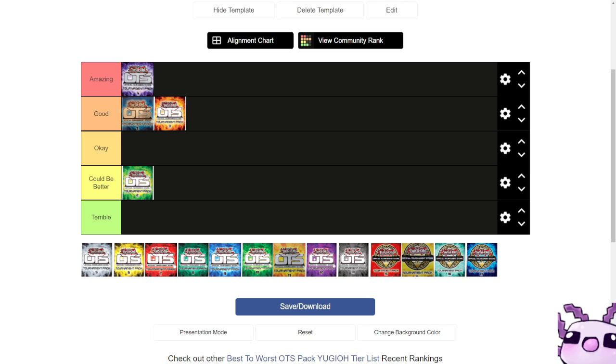After that we have OTS 5 — the turning point of OTS packs in my opinion. The ultimate rares are Ghost Ogre and Snow Rabbit, Zoodiac Whiptail, and Terraforming: three amazing ultimate rares that still see play today.